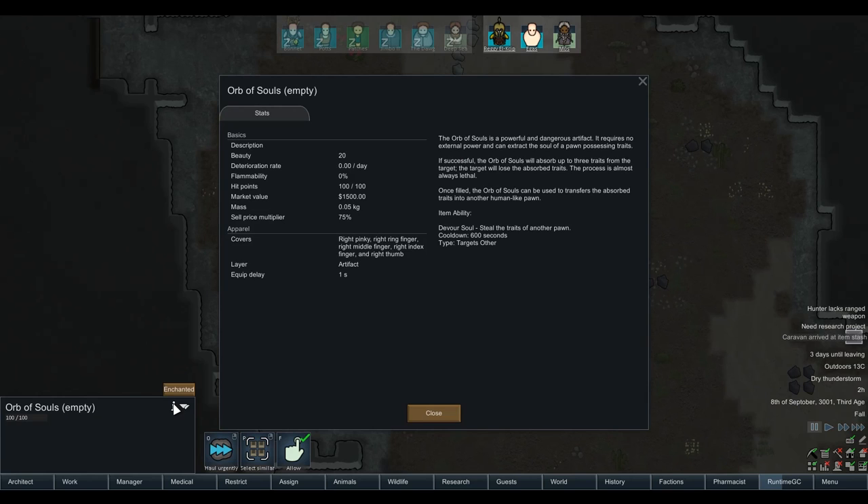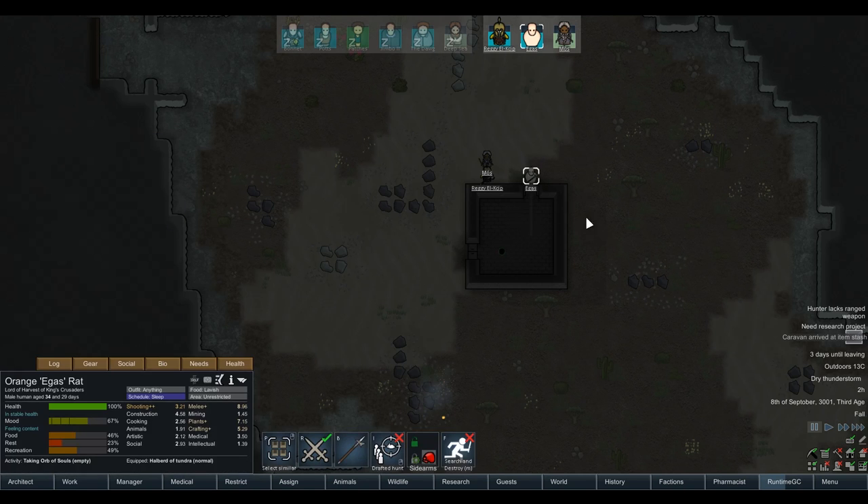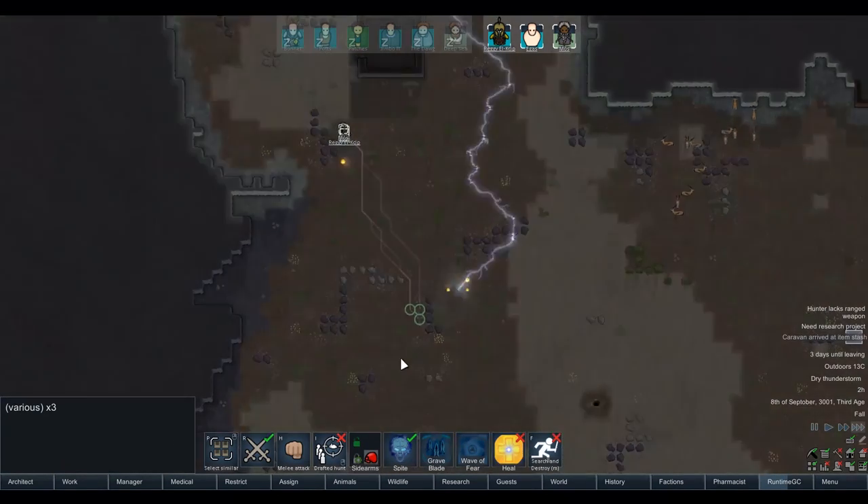What does the Orb of Souls actually do? It's a powerful and dangerous artifact. It requires no external power and can extract the soul of a pawn possessing traits. If successful, the Orb of Souls will absorb up to three traits from the target. The target will lose those traits — the process is almost always lethal. Once filled, it can be used to transfer the absorbed traits into another human-like pawn. So we could get a load of prisoners, literally suck the power out of them, and transfer all of their power to Bonnet Bigley.